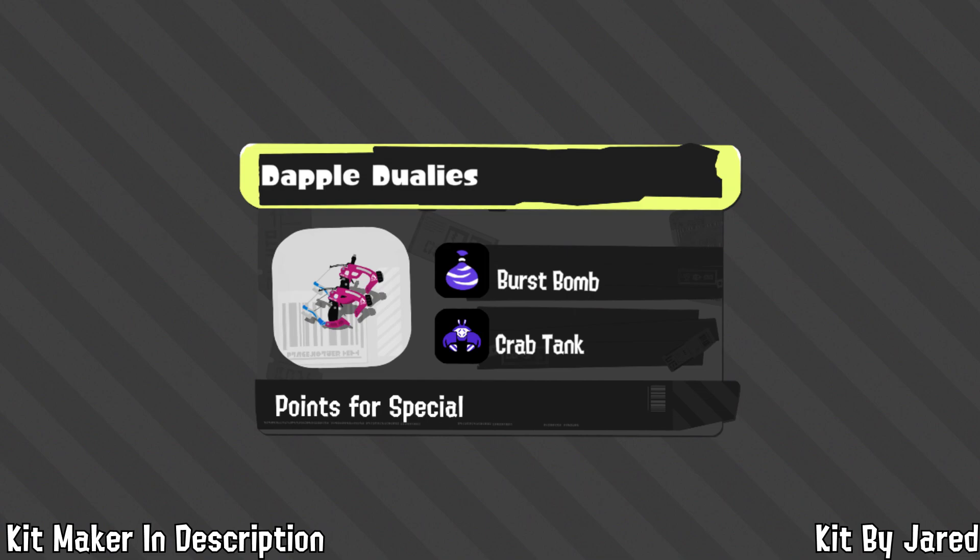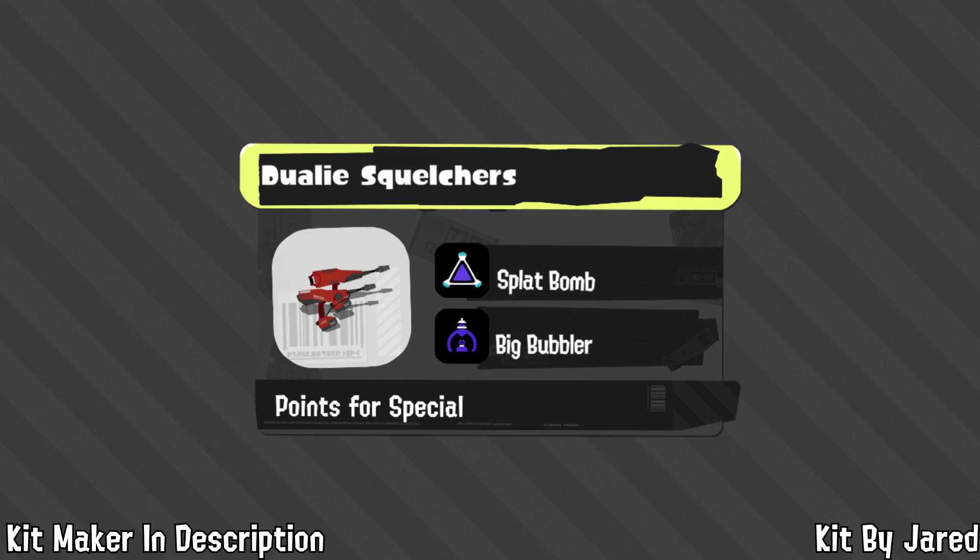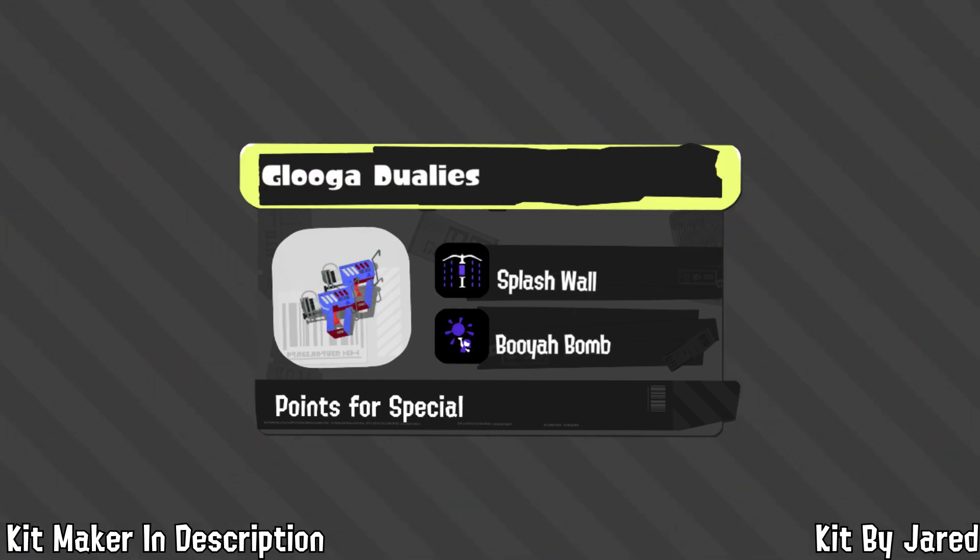For Duallys, Jared — a longtime Dualie fanatic — covers them. Dapple Duallys get Burst Bomb for combo, mobility, and poking, with Crab Tank for synergy with Burst Bomb and keeping the weapon alive. Dualie Squelchers get Fizzy Bomb — the perfect mix of Splatoon 2's Curling Bomb approach — plus Zipcaster, which combines nicely with Dodge Roll especially from high locations. Squelchers also get Flop Bomb for poking but Big Bubbler over Wave Breaker to hold areas given Dualie's slow kill time, with Beacon for teammates. Luga Duallys mostly hold an area, and the current kit is nearly perfect with Wall and Booyah Bomb.